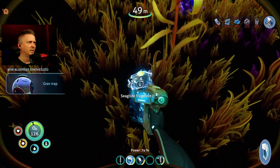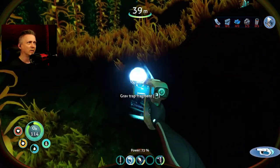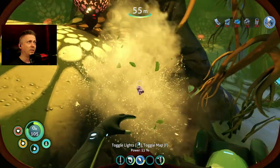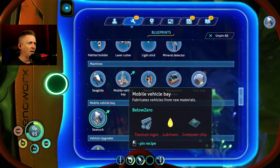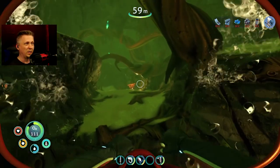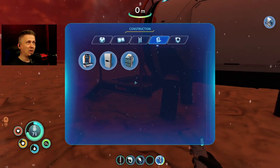There is a mod I didn't add yet — I'm not sure I want to — but basically when you scan something you've already unlocked, instead of defaulting to titanium it gives you a random set of items from the recipe for that blueprint. So like mobile vehicle bay — you might get a computer chip, lubricant, or titanium ingot from scanning a completed blueprint. If you'd like to see me use that mod, put a comment below — I don't think it'll be that beneficial overall but if you want to see me try it, let me know.